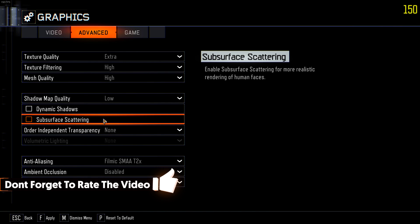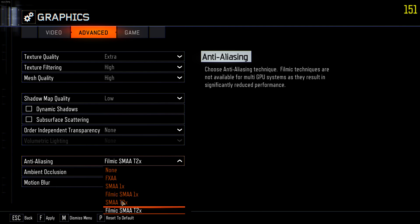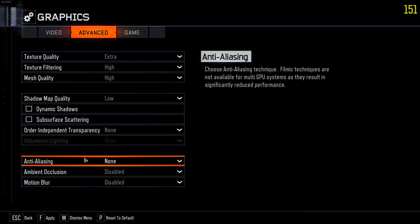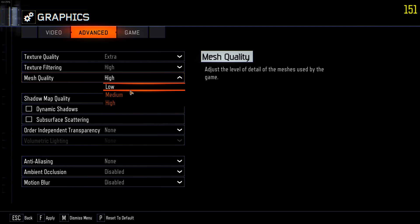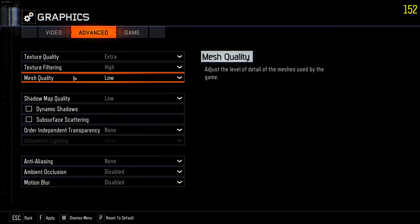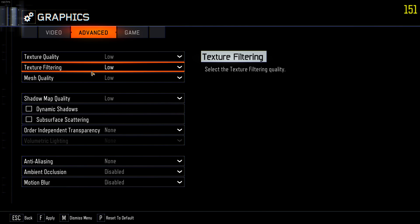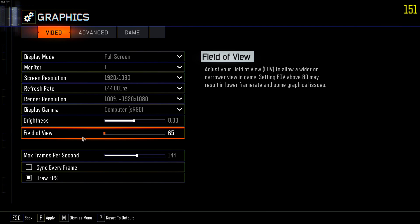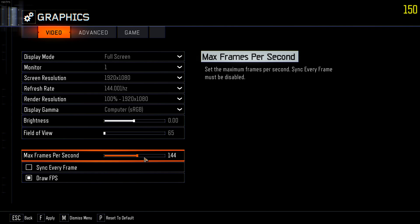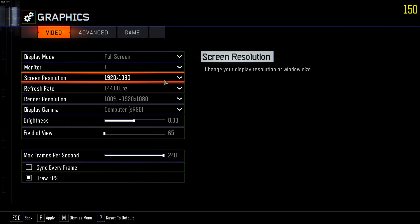The entire shadow section can go down since we don't really need that. Mesh quality — we don't want to mesh together our quality because that can make us miss opponents. Texture filtering and texture quality — we might as well bump those down too. In the video tab, we don't need field of view at 110 — 65 is the staple on console, so let's do that. Max frames per second we can set to 240 just to be safe, to get as many frames as possible.